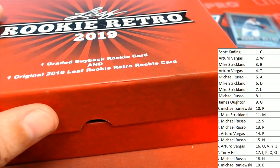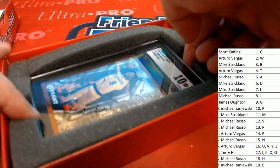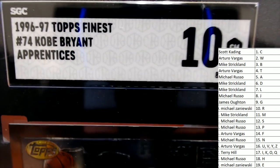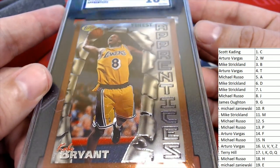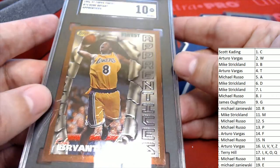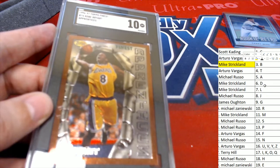Coming up in the box break, what's it gonna be? Oh my, this looks like a 10 grade. It looks like a very nice... Kobe Bryant Topps Finest. Letter B owner, congratulations with this Topps Finest. Oh my oh my, Mike S comes away really nice in the break — hit both of these in this box break.